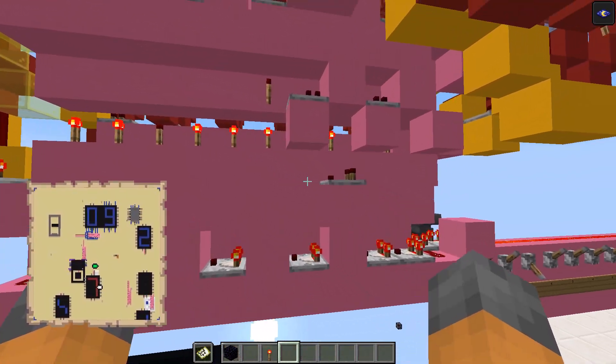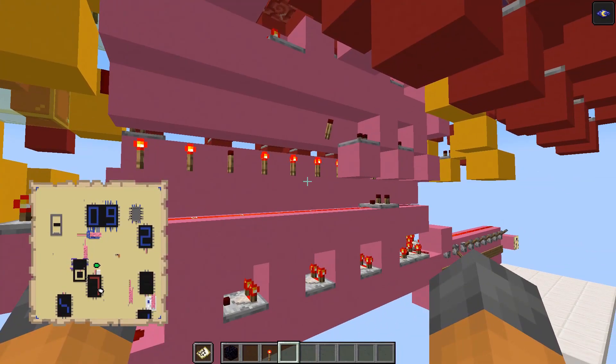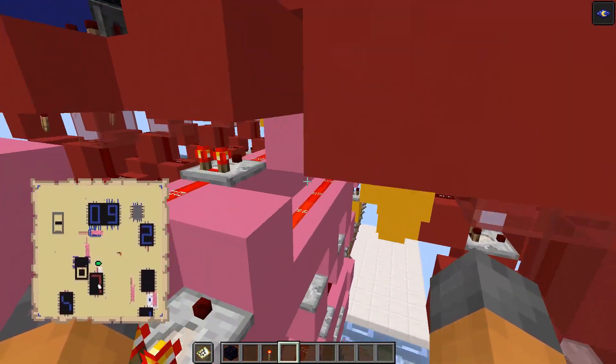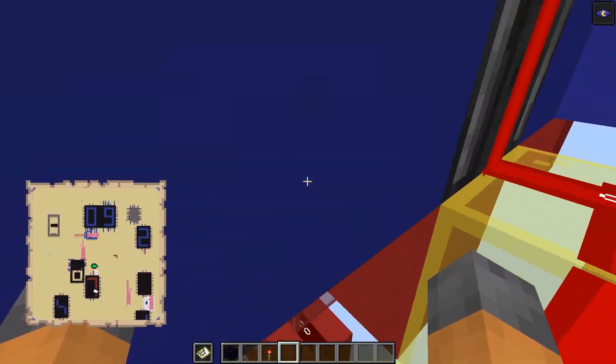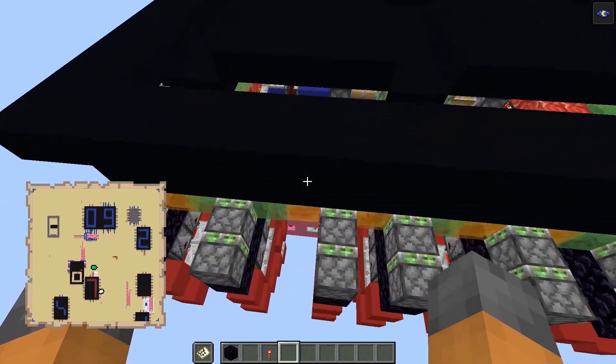This pink circuit over here is a regular 7-segment display decoder type circuit. I've taken this from a regular 7-segment display, which I'll leave a link to in the description, and it will also be in my Useful Creations playlist. From this 7-segment display circuit, we run the signal up these yellow wires to the segments, and then these run out into this red circuit, which basically does the piston extension and retraction depending on whether the segment is active or not.